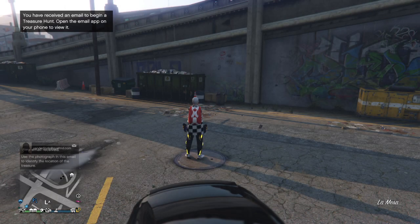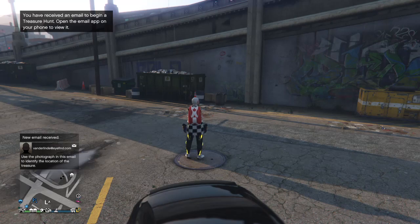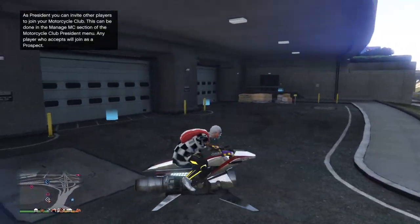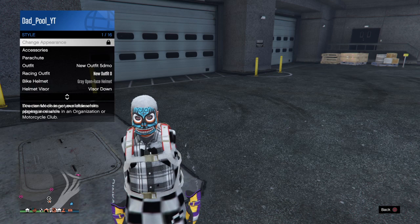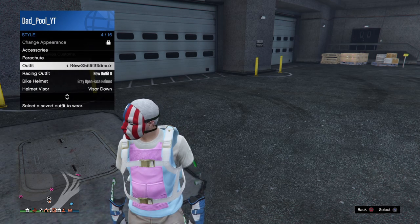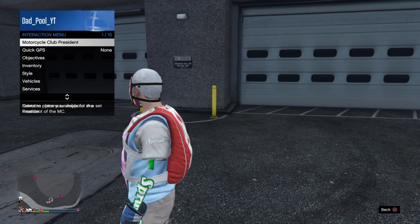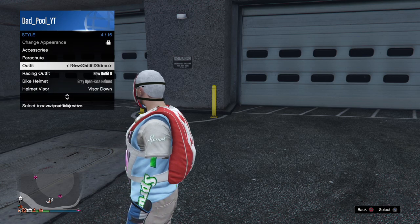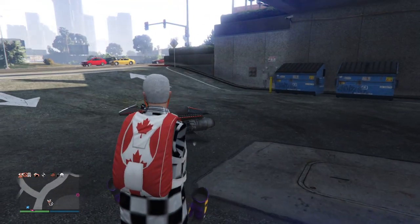Once you're out of director mode, you're gonna want to force a save. There are multiple ways to do this — you can change your outfit, you can blow up a vehicle, like blowing up your Oppressor MK2, and you'll see the little save circle in the corner. You can also call Mors Mutual and pay the insurance on a car you've destroyed. To be safe, force two saves — measure twice, cut once. You don't want to have to do all this again.